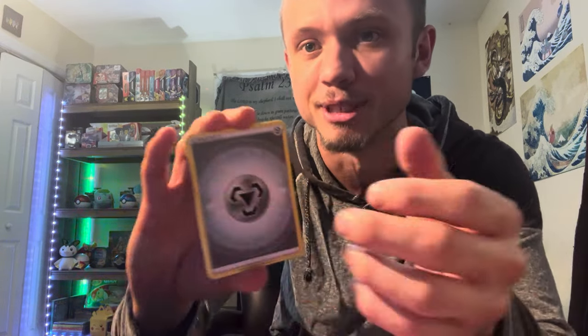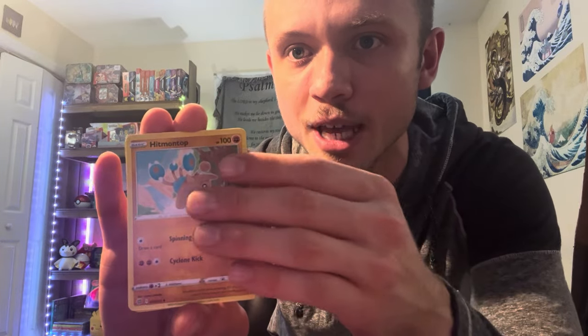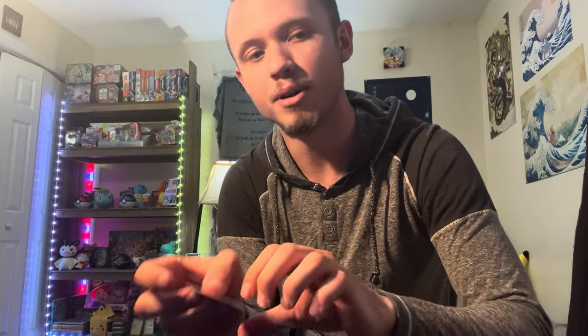I'm excited for this one — I think we might actually hit something. Here's a Steel-type energy. Magma Basin. We got the Crawdaunt, Spiritomb, Axew, Impidimp, Magmar, Riolu. We got the Roserade backup reverse. And we get the Whimsicott V — first pack magic! Pulling the Whimsicott V. Already getting that first pull. First pack of the video and we get the pull — we get the Whimsicott V. We'll take it.